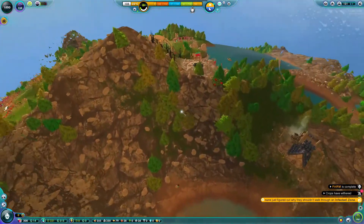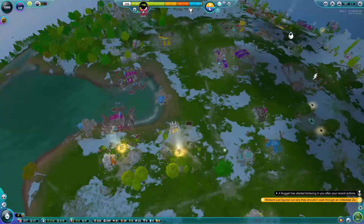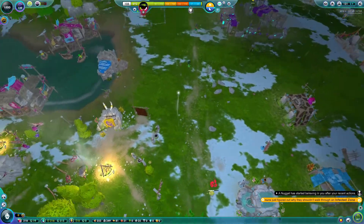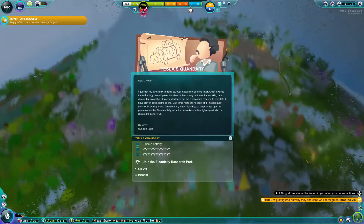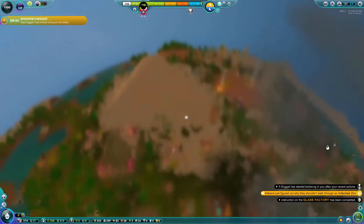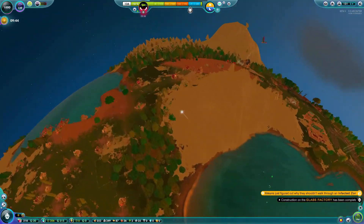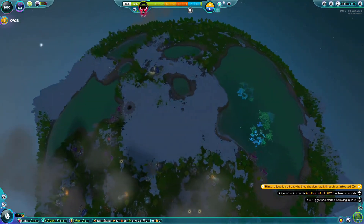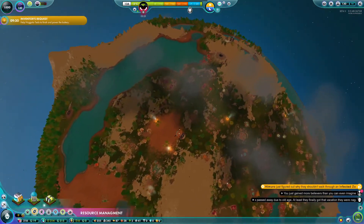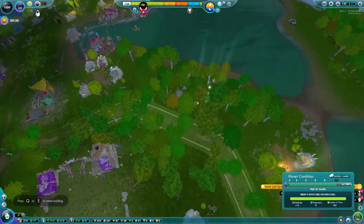I thought you could throw him into space but you can't - that's a shame. Right, so this is the part where we unlock the electricity parts. I placed down a battery and I'm looking - oh yeah, I didn't know where I wanted to keep all of this. I think it was here.